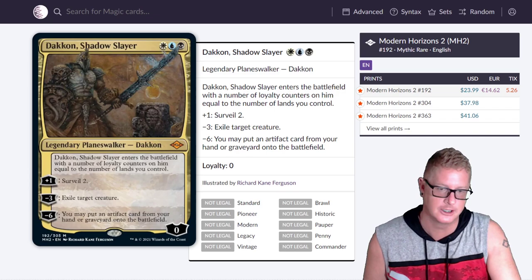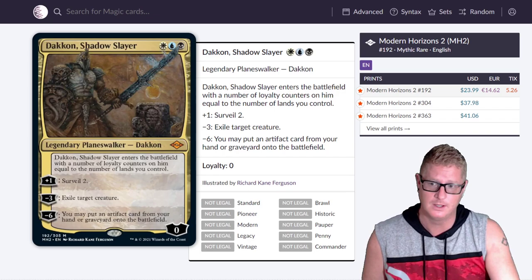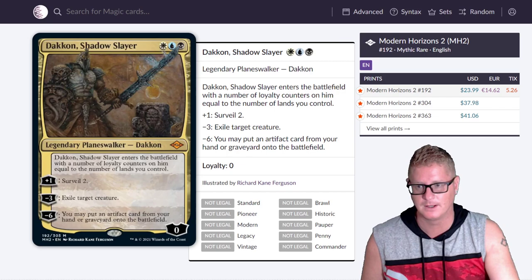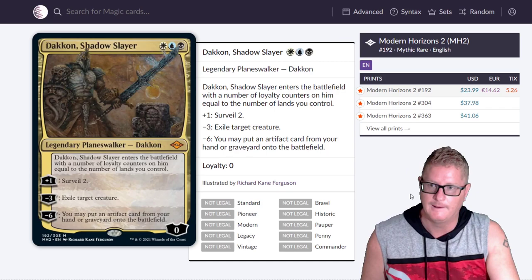Daken Shadow Slayer — have you seen the price of Daken Blackblade? It's been jumping. The original from Legends is really cool. This is the Shadow Slayer though, and he's got some power on him. The Surveil 2 is a plus. I like they got Surveil in here. There's so many mechanics they brought back. I was excited to see the exile target creature ability — that's better than destroying. His minus six lets you put any artifact from your hand or graveyard onto the battlefield.